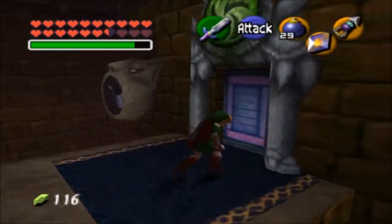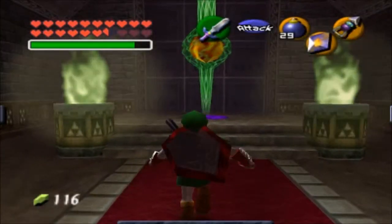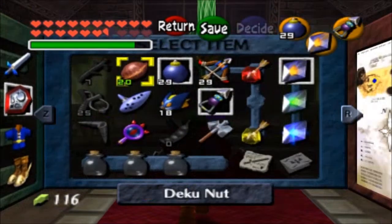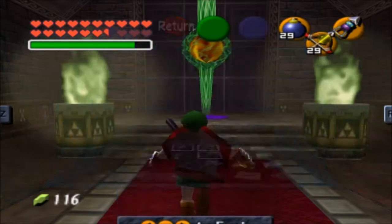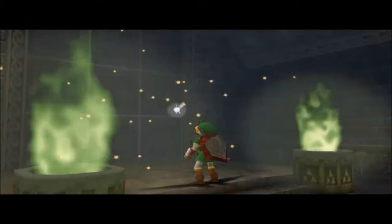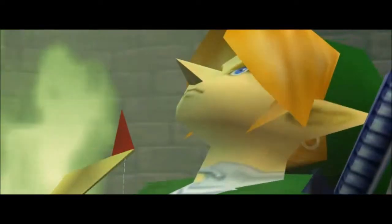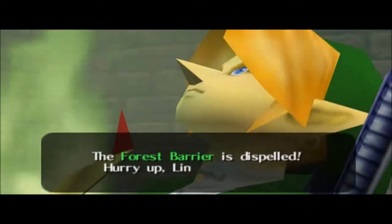Alright, there was a little extra left from the fan. When we enter these rooms, what we want to do is take our light arrows and shoot this with them - nothing will happen to these unless we shoot them with our light arrows. And that destroys one of the barriers. When we see Saria, the forest barrier is dispelled.